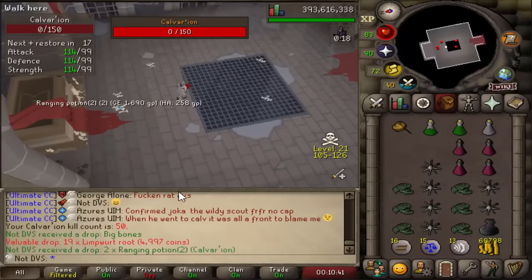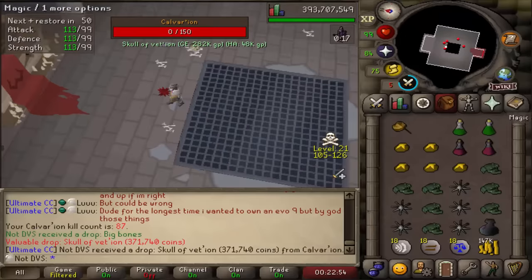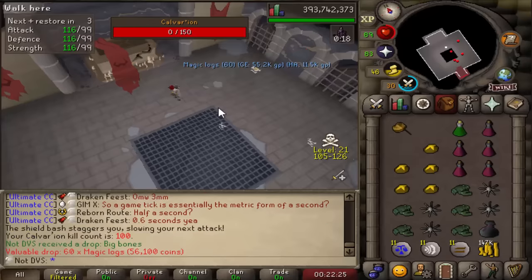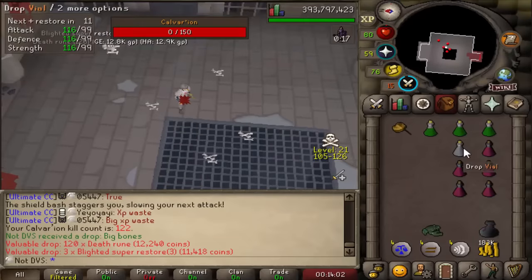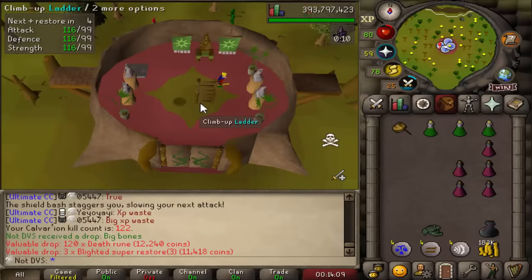That is going to be the 50th kill — level 101 strength. It's a duplicate skull piece at 87 KC. Cool update: 100 total kill count. I'm up to 122 now and I think that's going to do it for today — a decent amount for the first day. So far it looks like I'm going to be averaging maybe 20 kills per hour, which should go up a lot once I switch up my gear tomorrow.